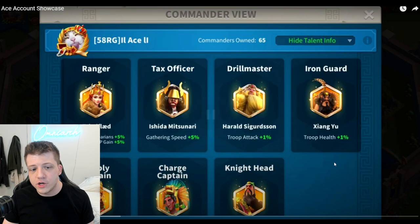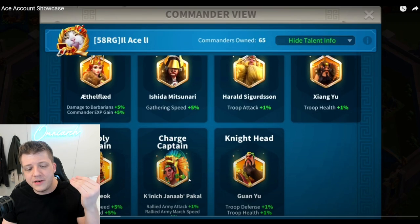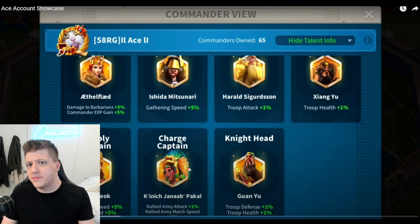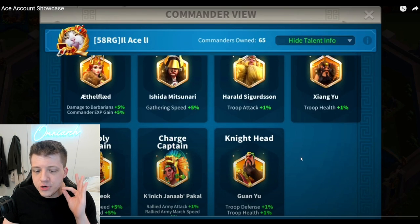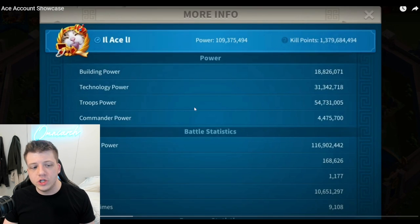Looking at his commander view — we've got Ethelflaed as the ranger, obviously great for destroying barbarians in the open field. We've got Ashita and Sonduk as the gatherers. We have the charge captain Pakal, which is insane — a little sneak preview of some commanders he has expertise. We've got Herald, Zhanyu, and Guan Yu, with Guan Yu taking the knight head position.